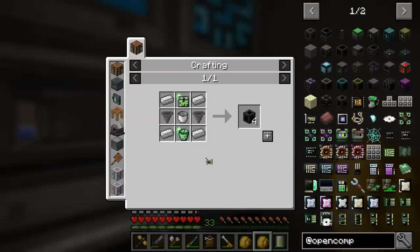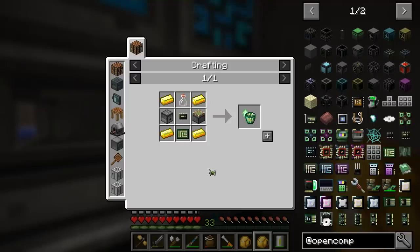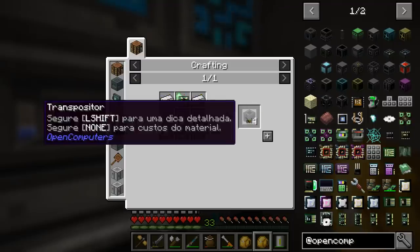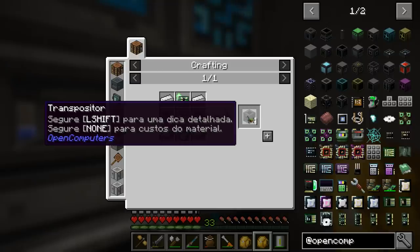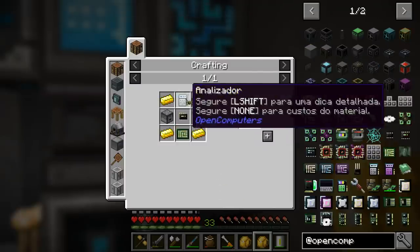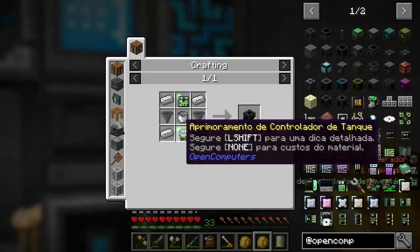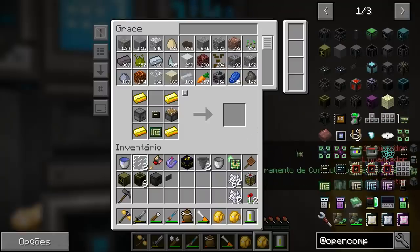We'll also need two transposers. This is expensive to make — you can see it requires an item controller upgrade, which is made with gold, and an analyzer. These things are complex as you can see. But it'll be worth it. So I'll make two of these. The good thing is making one gives four, so we'll only use half and two will be left over.